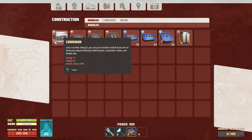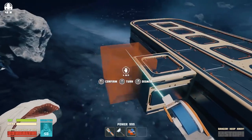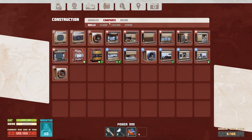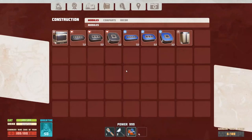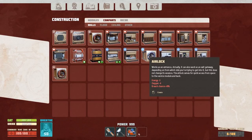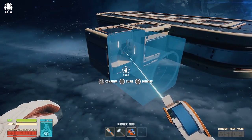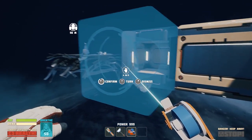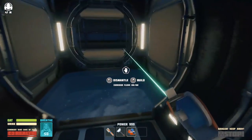Maybe I have to do a corridor first. Let's do something like that — get it built. And now can I please do an airlock? I should read what it says: 'Works as an entrance and also as an exit gateway. The airlock serves as quick access from space to the service module and back.' So I have to have the service module, then corridor, then airlock — oh neat! Oh my gosh, this is super cool!